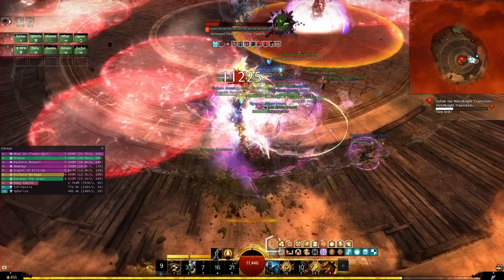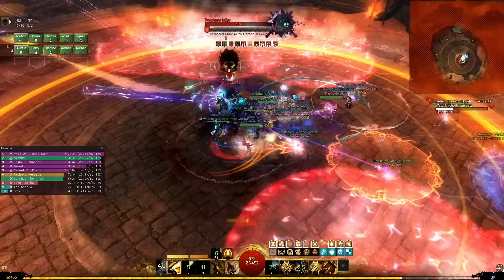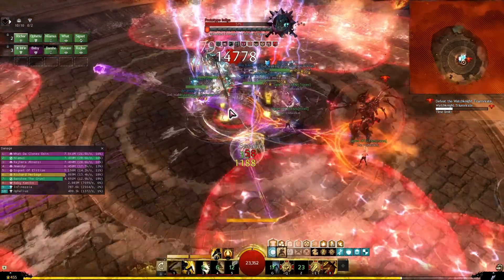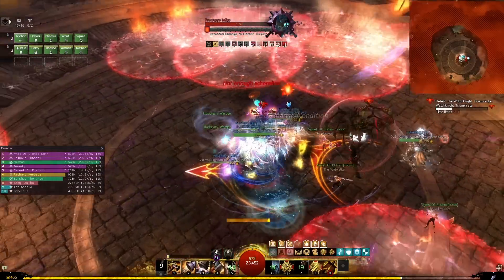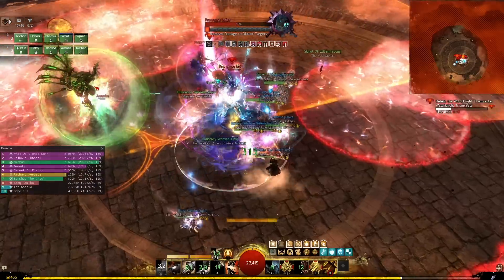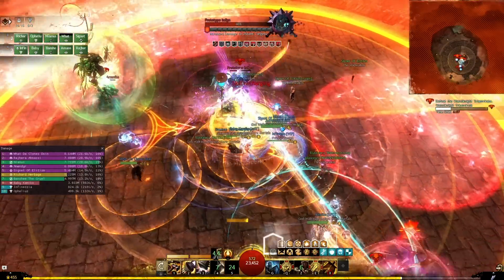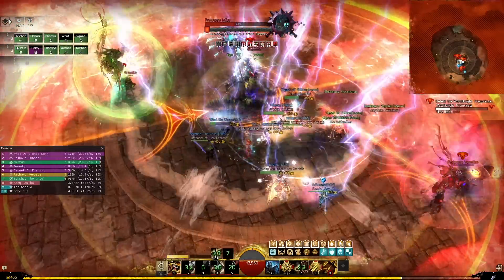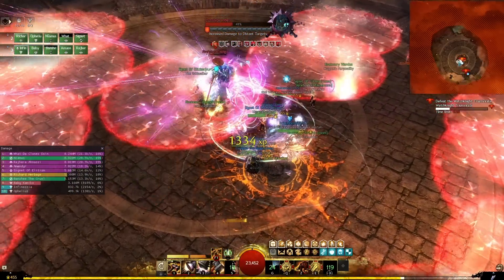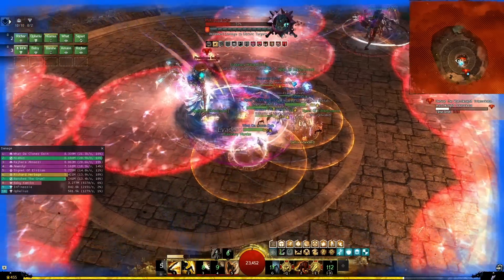I use Full Counter to stay alive while the group is separated from me, then burst it down and use Defiant Stance to finish it off safely. Now we move to the Blue Watch Knight, which pushes us away with pulsing damage. This is actually convenient for my build because I can use Full Counter at any time during the pulsing damage to ensure it triggers. Using Full Counter when you know it's going to land is a DPS increase because it also recharges your F1 burst skill — so you can chain F1, Full Counter, F1.